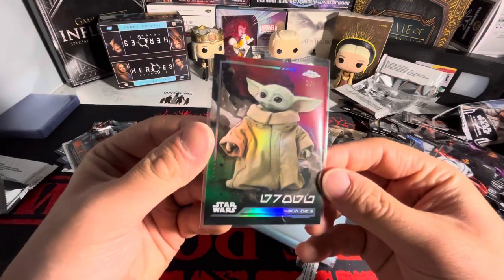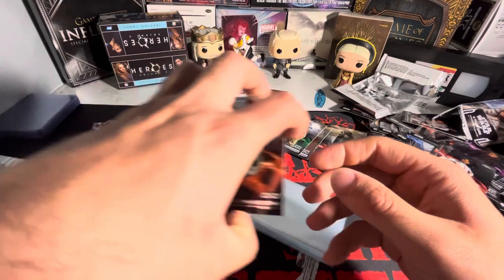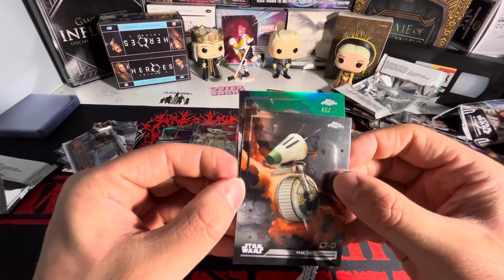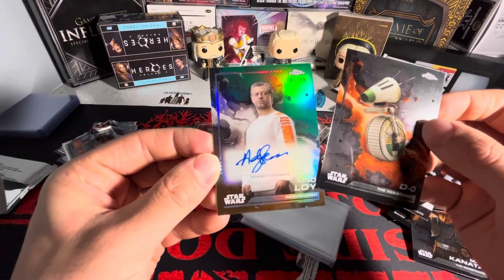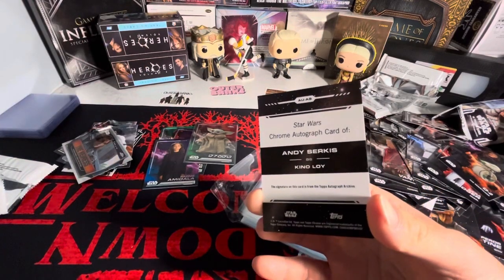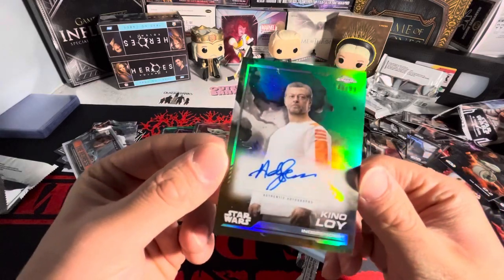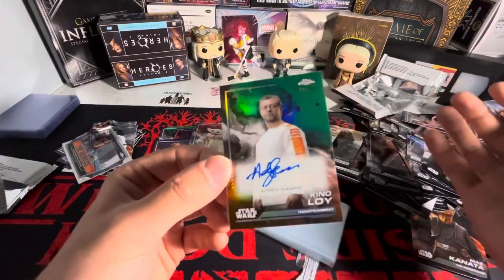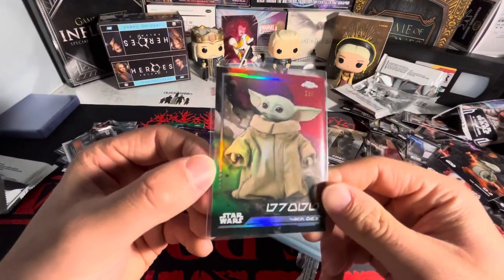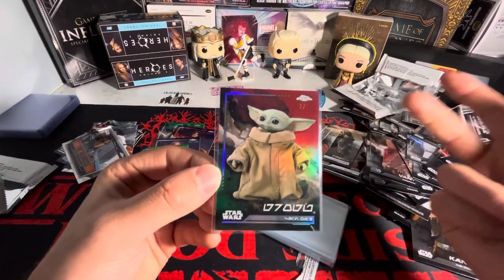Two of five? Holy shit! And it looks like we have a green autograph here - numbered to 99. Who's this? Ken O'Loi. Was this the guy in Black Panther - was he the bad guy in Black Panther? I'm not sure, but that is sick. That's probably not even the hit of the box - this two of five Grogu is probably the hit of the box. Let me know if this is good because I have no idea what this is.